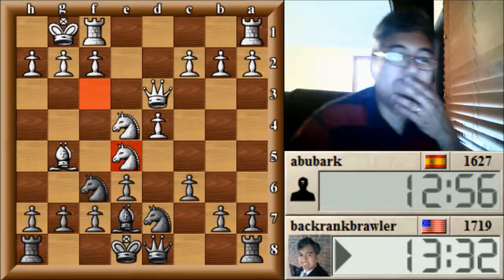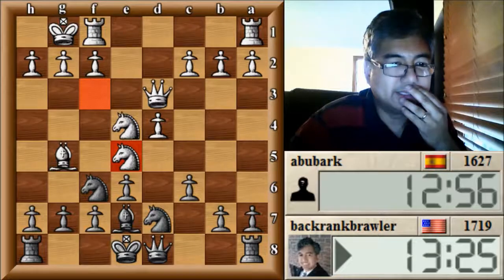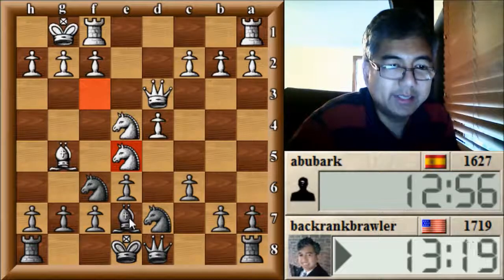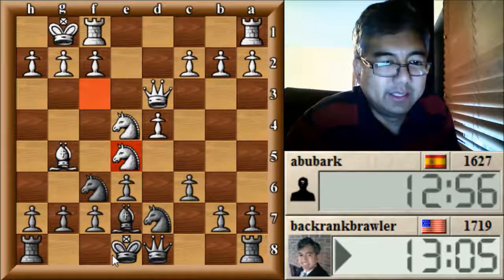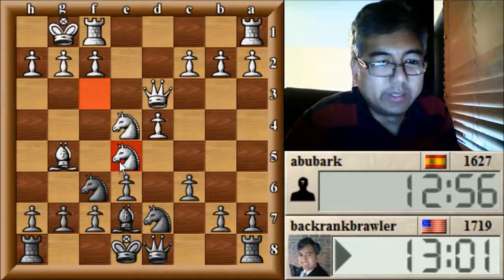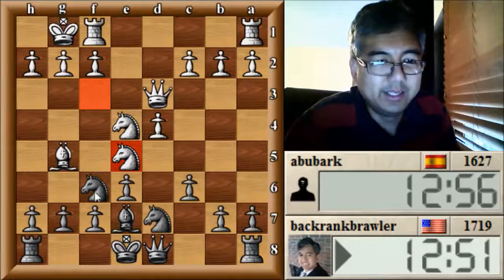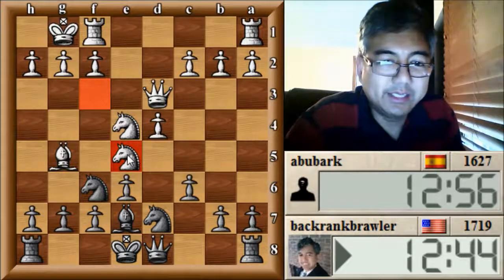There are some tactics here. Knight takes E4 — my initial thought — this is hanging, so he has to take here. Then I can take back with the queen, and then he can take here. The problem is if I take back with the queen, he can take twice on F6 and damage my pawn structure. It would be a mistake to take here on E5, I think.